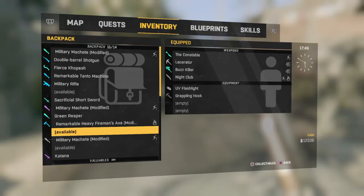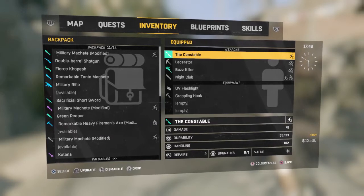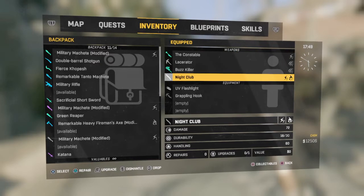Hey, what is up you guys? GreenBot101 here, and today I am bringing you yet another episode of Dying Light. I had gotten the DLC for the Ninja, the Urban Explorer, and the Special Agent costumes, and it also gives you these weapons.